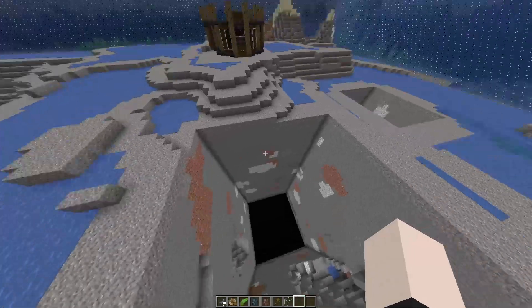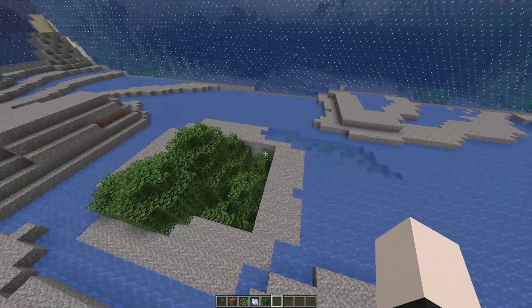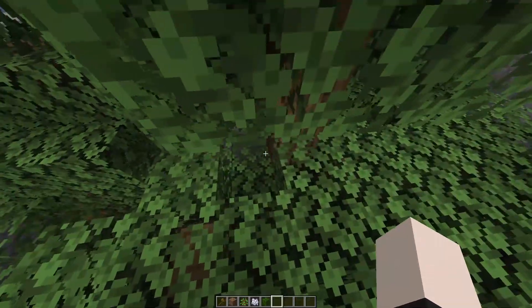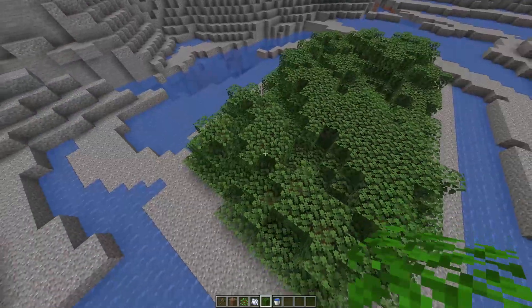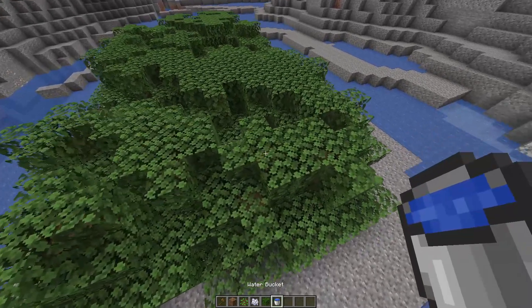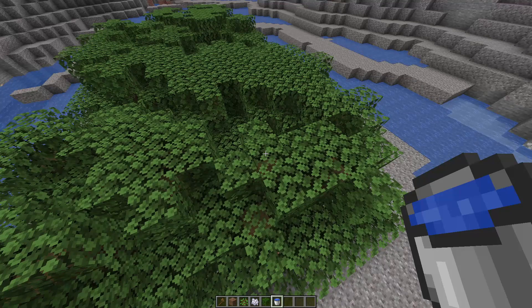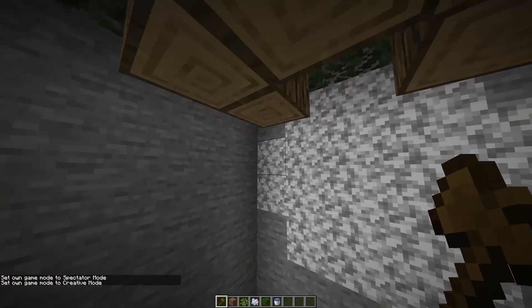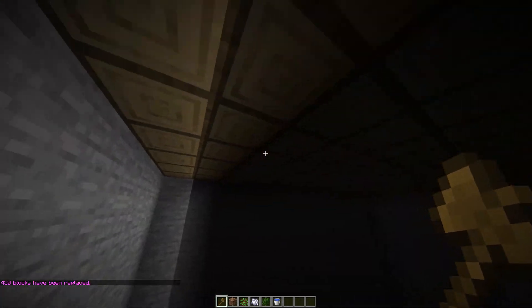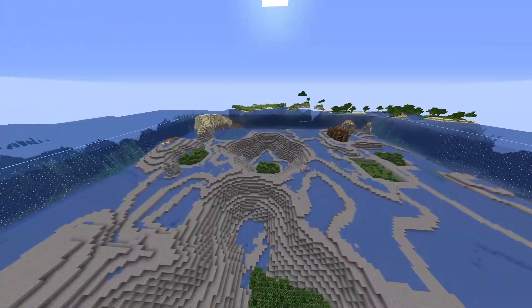So I guess to start, I need to clog up my drain holes with trees. It only seems fitting — he did Team Trees, so might as well use Team Trees to save the ocean. Wait, is this the mod where water goes through tree leaves? Oh no. You know what, we'll also use oak logs — technically it's still a tree. There we go. We've solved the problem. I got all my drain holes plugged up with trees.